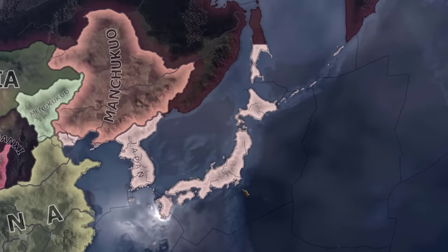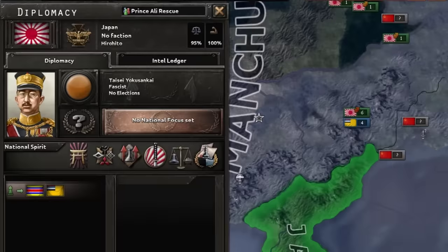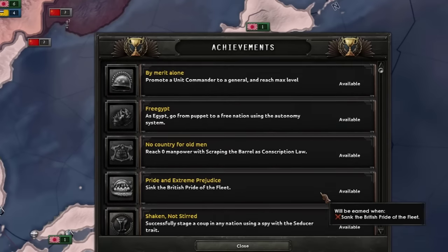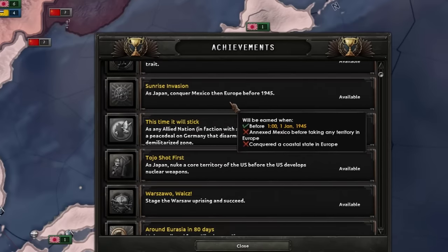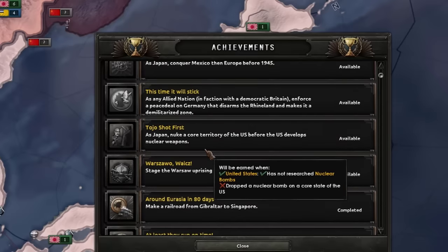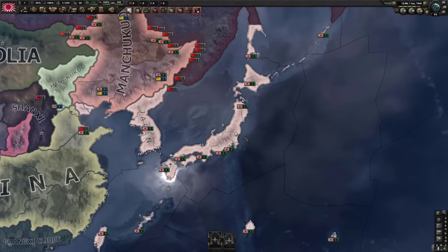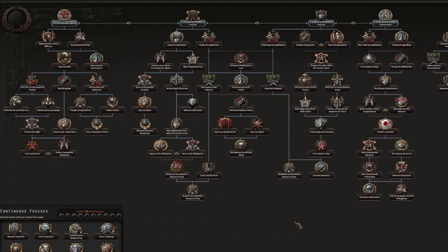Today we are going to give Japan a go. The most disappointing thing about Japan — other than Hirohito's double chin — is that Japan just really doesn't have any cool achievements. There's only a couple we can do today: as Japan, conquer Mexico then Europe before 1945, and Tojo Shot First — as Japan, nuke core territory of the US before the US develops nuclear weapons. I'm always a little disappointed with Japan's focus tree, and I do hope they get around to fixing it.